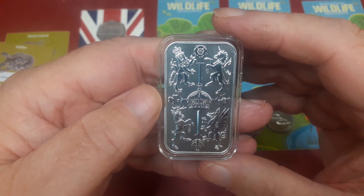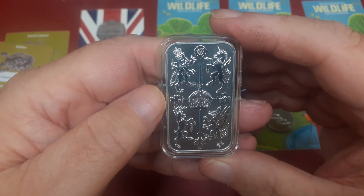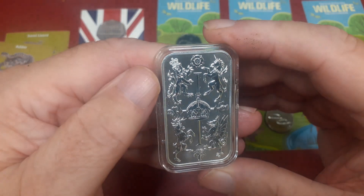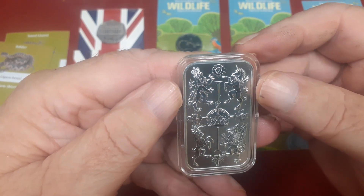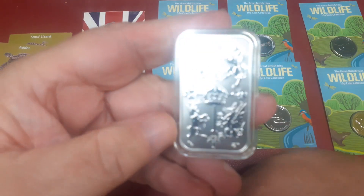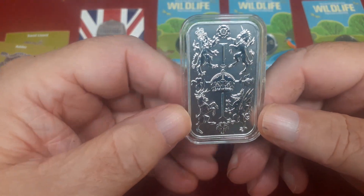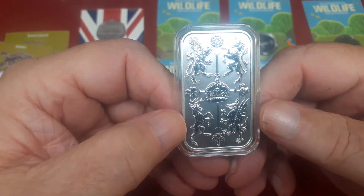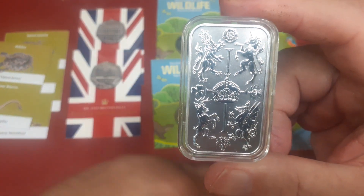And on this side, look at that — we've got the crown in the middle, and around the outside the Lion of England, the Unicorn of Scotland, and I think that's the Irish Elk for Wales — Irish Elk for Ireland — and on that side the Welsh Dragon. I do apologise if I've offended anyone with that one, but I'm very happy with it.